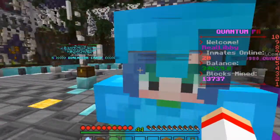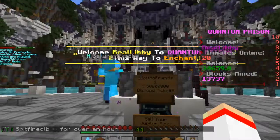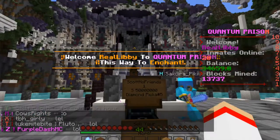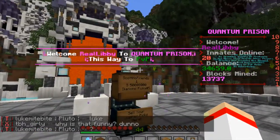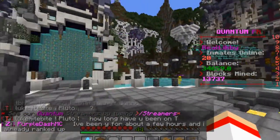As you guys can see, this is the spawn, and as you spin around the spawn you can see this is the little opening area. I love how it's got a little custom thing — it's like 'Welcome, RealLibby,' because that's me! It's got 'this way to enchantment,' 'this way to PvP,' 'this way to purchase ranks,' and 'this way to plot world.'